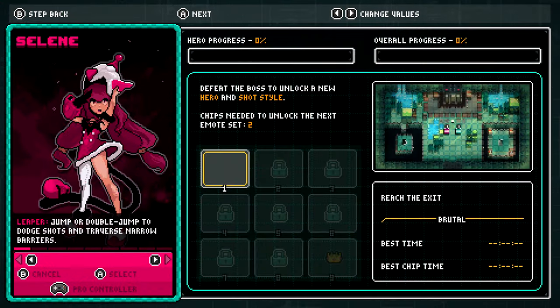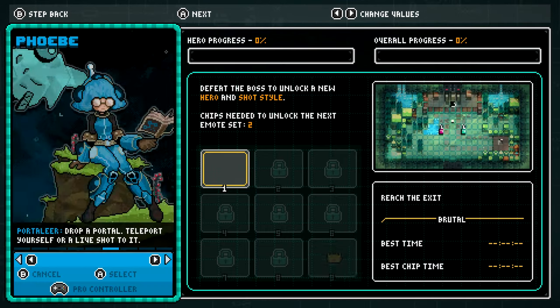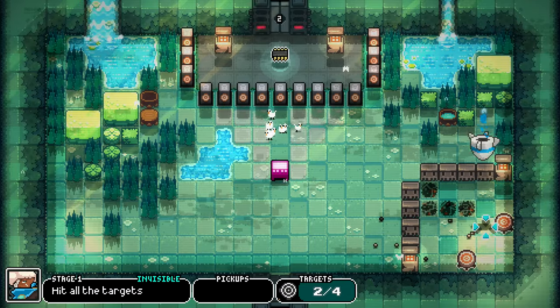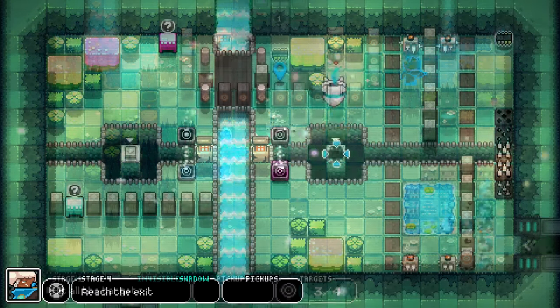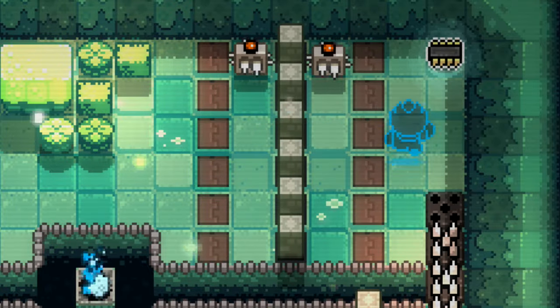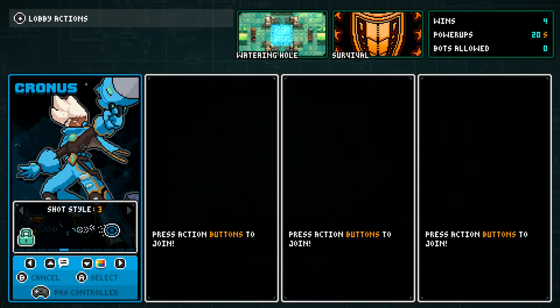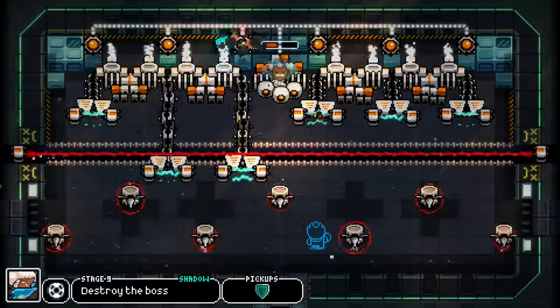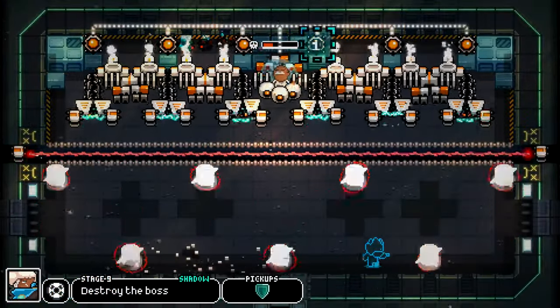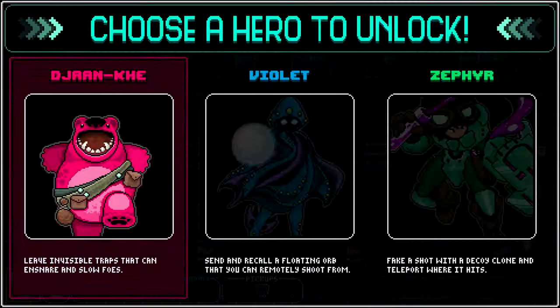To top it all off, there's also a dedicated single player mode. This offers nine unique stages for each character. The first eight are puzzle challenges based around the character's unique abilities, and these can be pretty tricky sometimes. They even have a hidden chip to grab if you're looking for some extra difficulty — collecting these chips will unlock emotes and bullet skins. The ninth stage is actually a boss battle that will test your skill using the character's abilities, and if you manage to beat the boss, you'll even unlock one of three new characters.